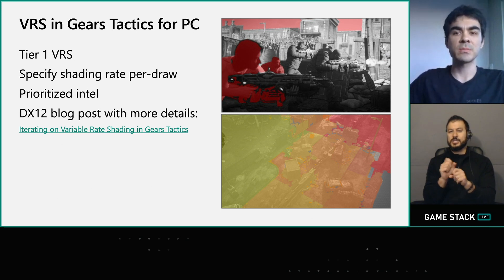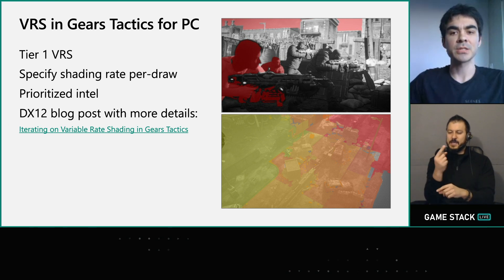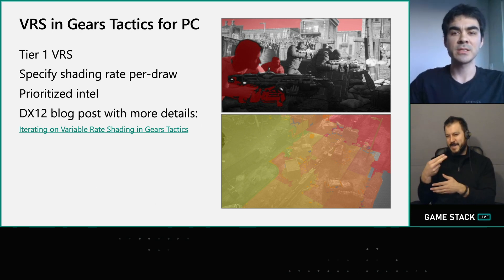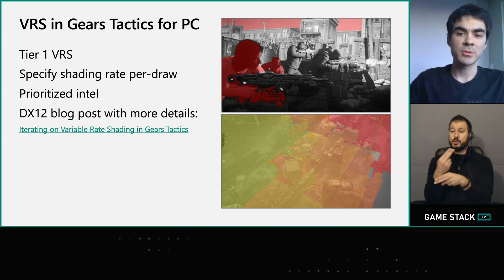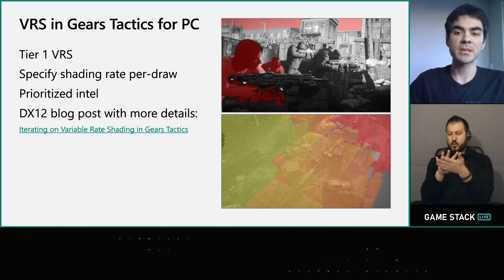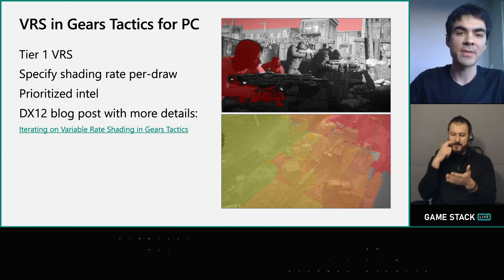We actually shipped Tier 1 VRS support with the release of Gears Tactics on PC. Tier 1 is a more limited version of Variable Rate Shading that requires you to specify a shading rate on a per-draw granularity — essentially selecting a single shading rate per mesh. The benefit of Tier 1 is wider hardware support. One priority for Gears Tactics was the ability to run on even low-end Intel integrated parts, and we found simply relying on dynamic resolution was a poor experience. By using VRS we got better control over resolution on integrated GPUs, though even conservative uses of VRS were still noticeable due to the lack of fine-grained control.